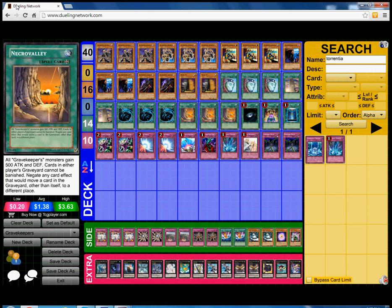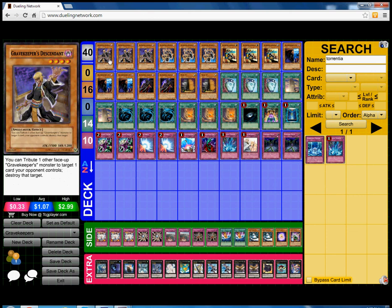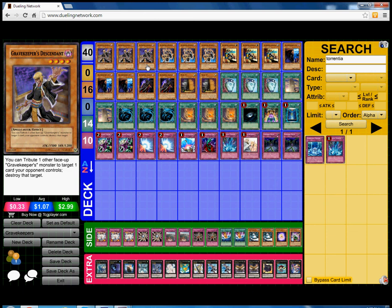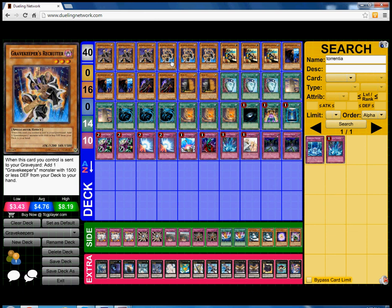Let's get started with the deck profile. So of course we play triple Gravekeeper's Descendant — this card is your monster popper of the deck. You can easily bring him up with Spy, and he also becomes a 2000 ATK beater with Necrovalley on the field.